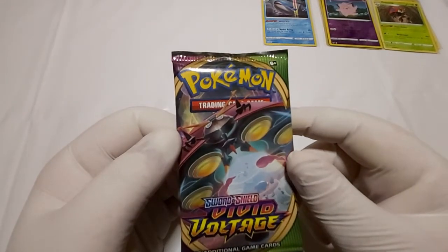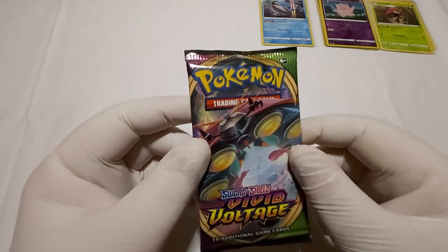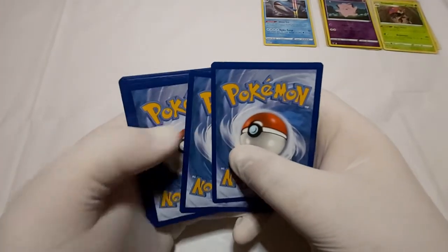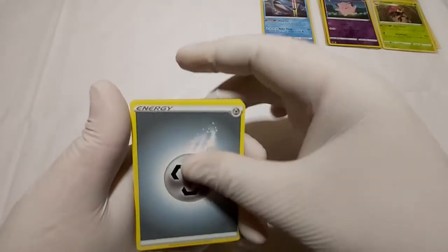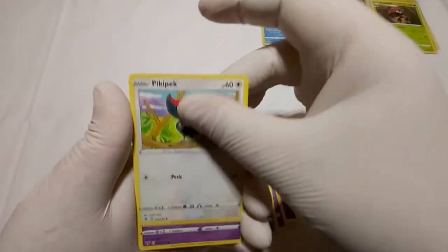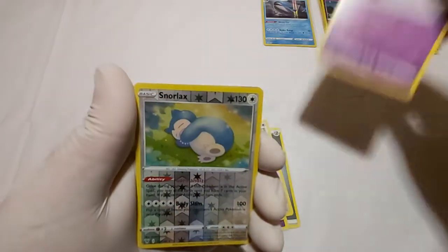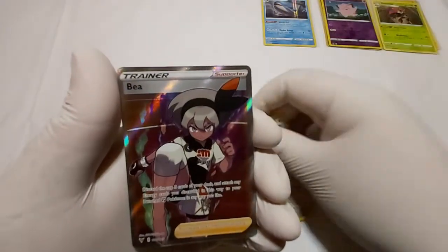Okay, we are down to the last pack right here of Vivid Voltage with Orbeetle VMAX. Let's just hope we get something fire out of this pack right here and now. Metal Energy. Giraffarig. Alister. Cramorant. Pikipek. Dedenne. Turtwig. Riolu. Chimeco. A Reverse Hollow Snorlax. And we got a — Oh? Oh? Oh my god!